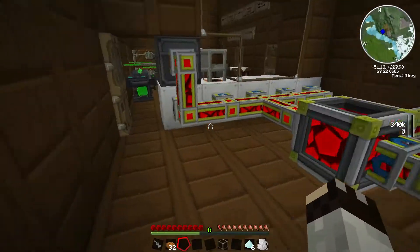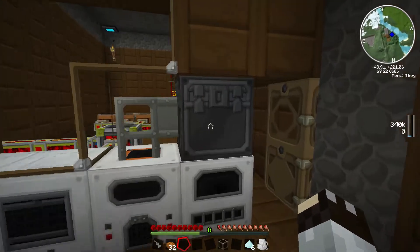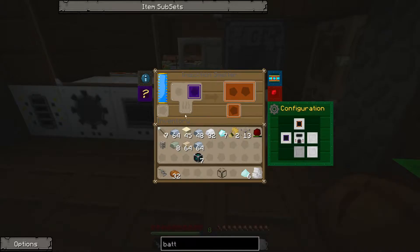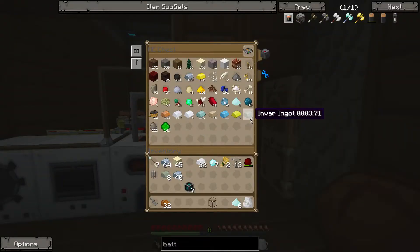You know what I'm going to do? I'm going to make some more magmatic engines because we need energy. And that uses invar. How much invar have we got? Not enough. So we can grab some ferrous, grab some iron. Drop that in there and that in there — yes I can! It uses more iron than it does ferrous. And this should make us a load more invar.